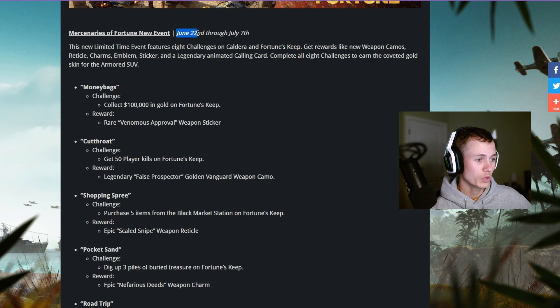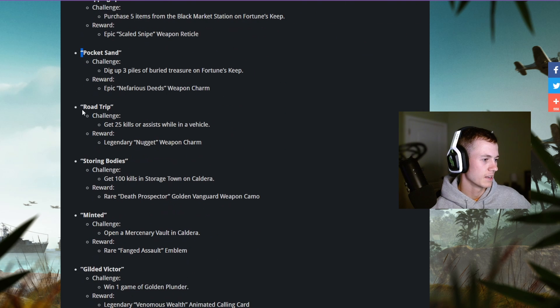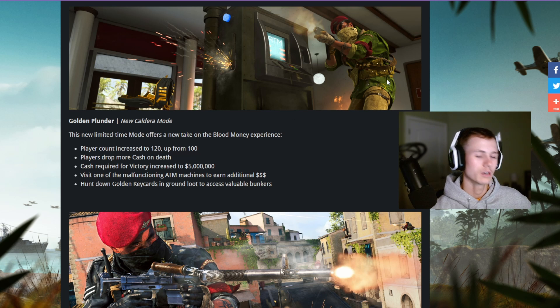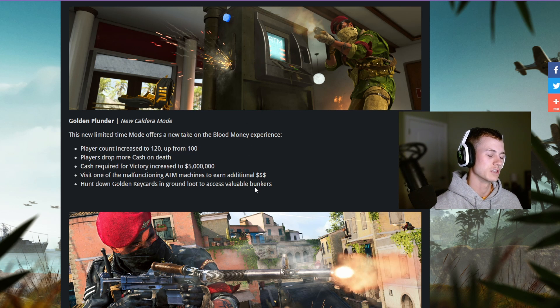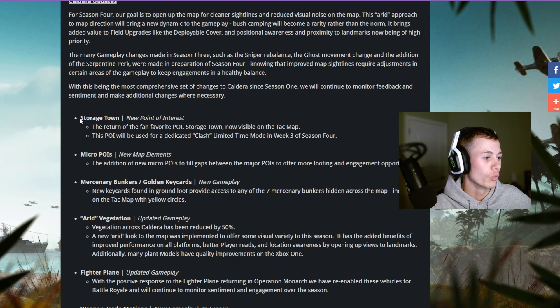Events run June 22nd through July 7th — there's going to be Money Bags, Cutthroat, Shopping Spree, Pocket Sand, Road Trip, Storing Bodies, Minted, Gilded, Victor, and Golden Plunder. Really cool game modes. They upped the player count from 100 to 120, and the cash victory requirement is no longer three or four million — it's now five million. Storage Town is back, kind of on the mountaintop. That's where a lot of the fights are going to be.